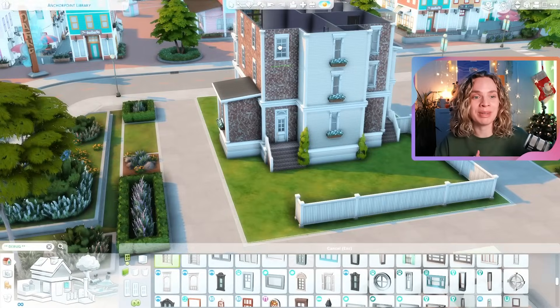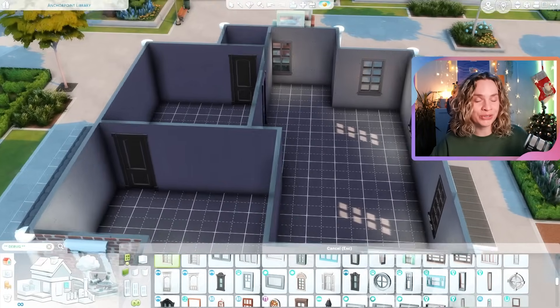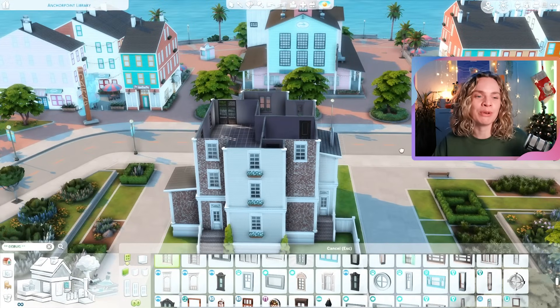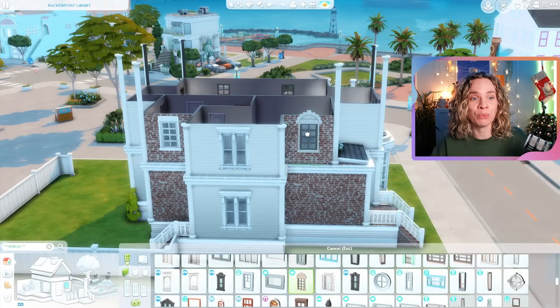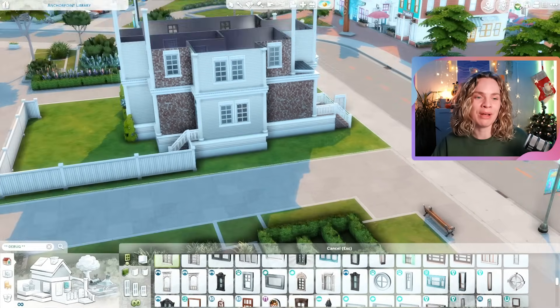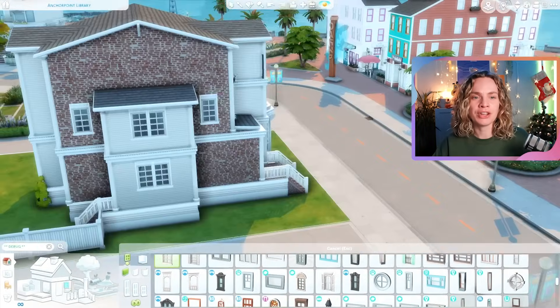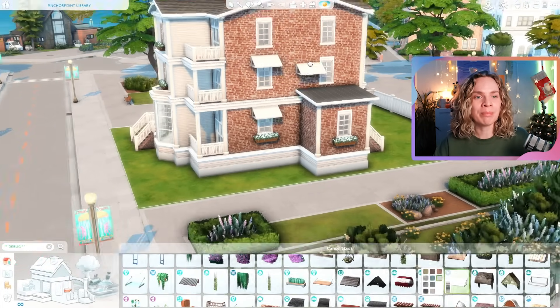People living on the middle floor will have to go either upstairs or downstairs to do laundry — there's no laundry on their floor, which I thought was a fun little storyline addition. It's not always going to be super luxurious, and sometimes it's a little difficult to get your laundry done. You can always add your own laundry to units if you prefer.